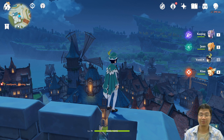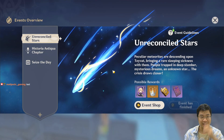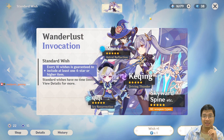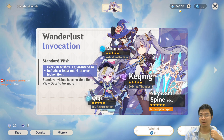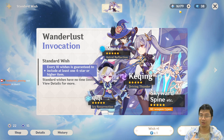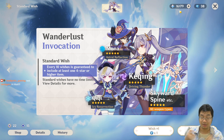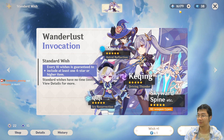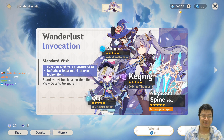Welcome everyone, today we have a live stream for the Zhongli banner. The banner hasn't started yet - it'll be about three to four minutes. I've saved pretty much all of the free-to-play primal gems. We got really lucky with Childe, getting him on the 11th row. Today we're planning to use single rows for the next nine rows, then about five of the 10-times rows, and there are 20 single rows.